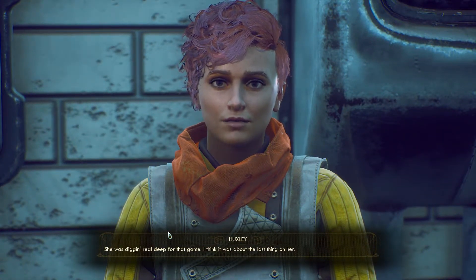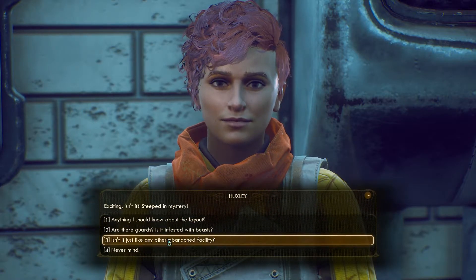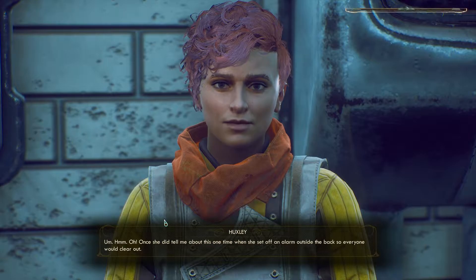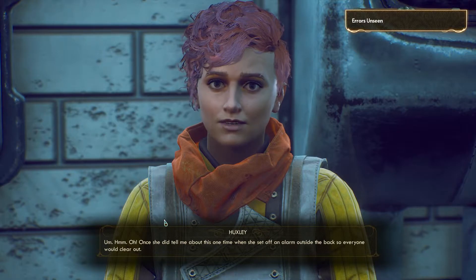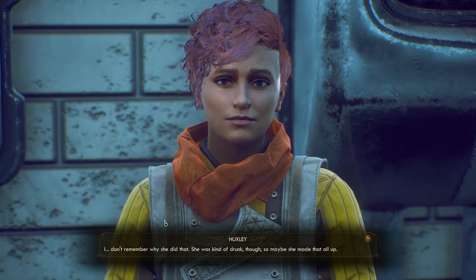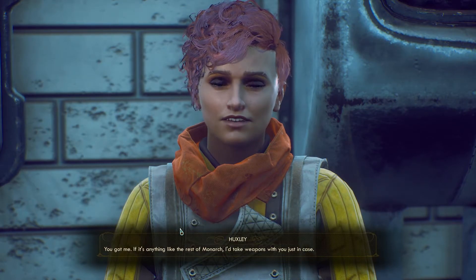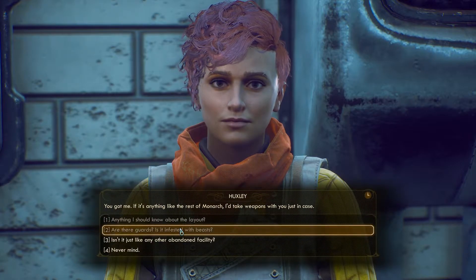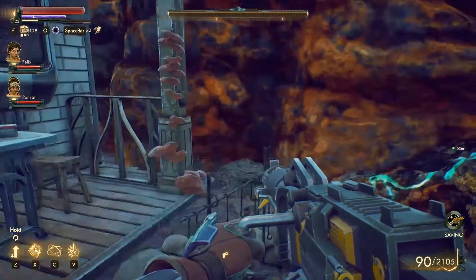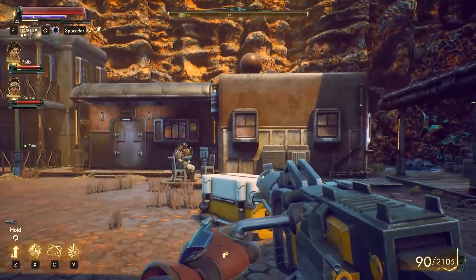She's got a secret hideaway out in the middle of nowhere - I'll mark it on your map. It's pretty busy for an abandoned facility. I want a key to the back gate off her but I ain't going near that place. You won this - why would she give it up if it's all secret? She was digging real deep for that game, I think it was about the last thing on her. About this secret facility - exciting, isn't it? Steeped in mystery. Anything I should know about the layout? Once she did tell me about this one time when she set off an alarm outside the back so everyone would clear out. Any guards or is it infested with horrible monsters like mantisaurs? If it's anything like the rest of Monarch, I'd take weapons with you just in case. I always do. So I wonder if the secret facility is the one we just raided or if it's something new.